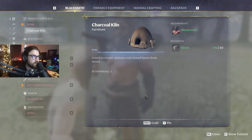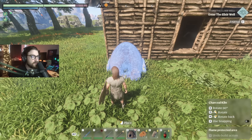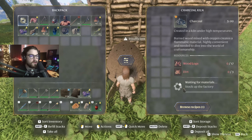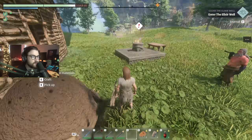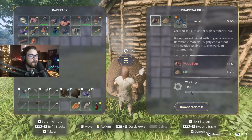Okay, charcoal kilns. Space to craft. We're going to put this down right here, right out front for now. And then we can press E to craft.